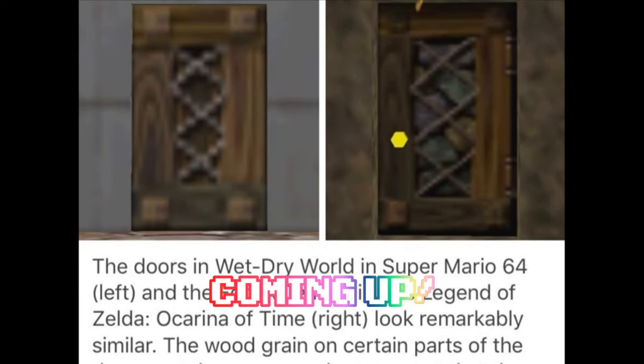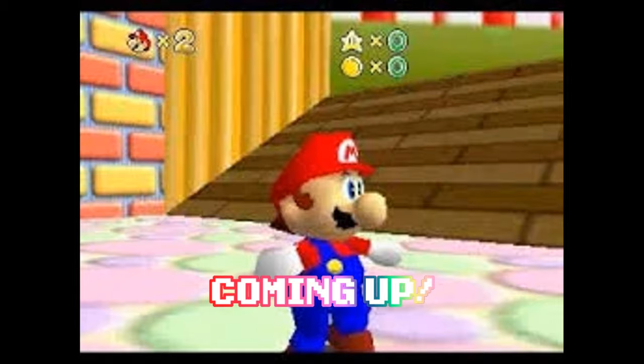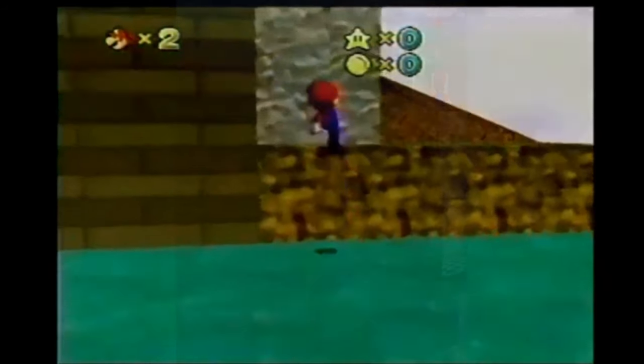Legend of Zelda and Mario 64 were sharing game assets. There are entire unused stages we've never heard of just sitting in the game files. Yoshi actually jumps to their demise after you talk with them at the end. The answers to these questions and more, right here in this video.